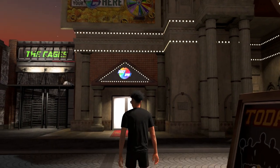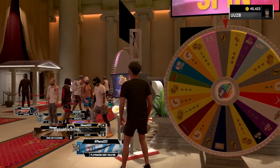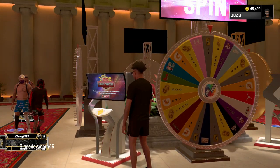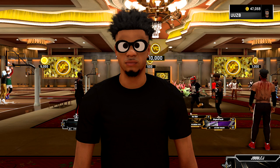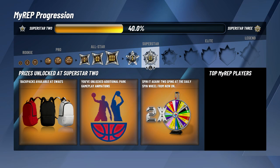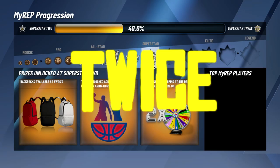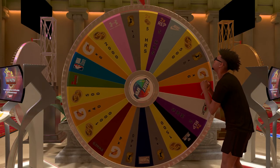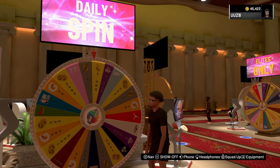Now I'm sure everybody knows what this is — this is the daily spin. There are two different sets of wheels: one for everybody that's not an elite, and one for everybody that's an elite. The basic wheel has five hours of double VC. That's five hours of double VC for park, my career, anything you do — it gives you double the VC. If you're a superstar, you get to spin the wheel twice. While I was recording this video, I literally got the five hours of double VC, which is absolutely insane.